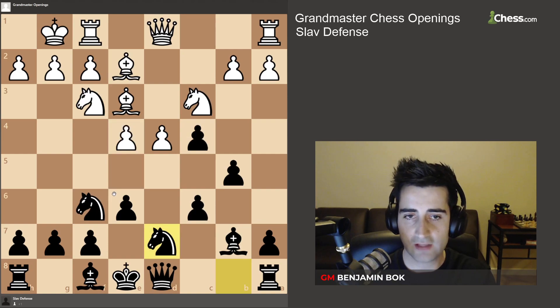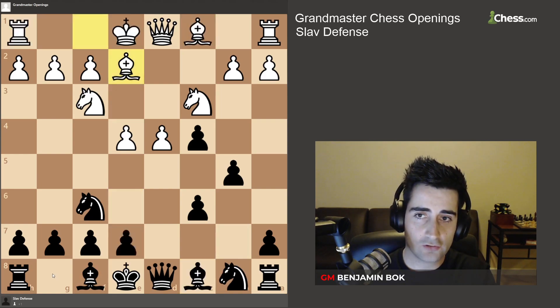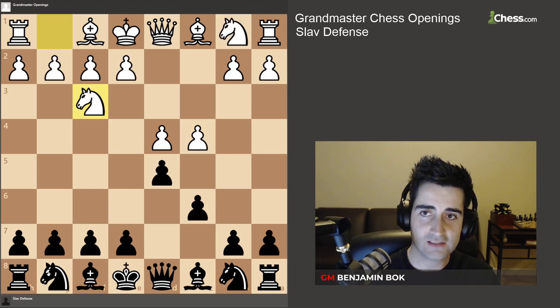If white does not play e5, next up you play bishop to e7, castle, and once again we're up a pawn — it's up to white to show compensation. That is really all you have to know in the Sloth Defense. Very often you want to bring out your bishop to f5.